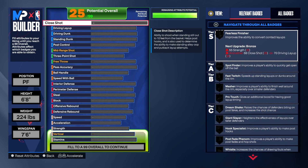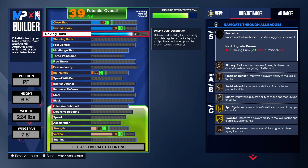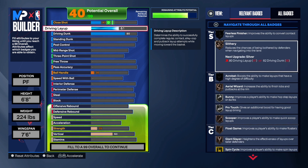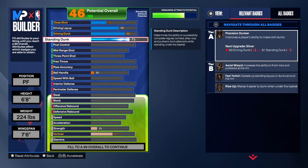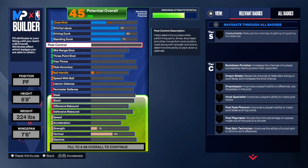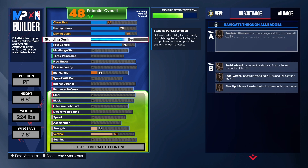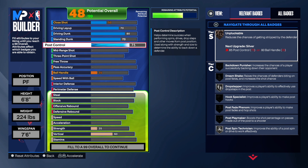For the finish, we're going to take the driving dunk all the way up to 80. I tried to take it to an 82 to get silver slithery, but that changed the build name to a slasher. To get silver slithery you need an 80 driving layup or an 82 driving dunk, and we're not going to take the layup that high. Layups are pretty good this year, so we took it up to a 70 to at least get fearless finisher. For the standard dunk we're going to get that to a 73 — since we're not 6'10" you can't get the big man contact dunks on this build — so I set up for bronze fast twitch and bronze rise up. Post control we're going to take up to a 75, and we do get some good post control on this build, so if you get in the post you can do your thing. We get unplugable, drop stepper, and post spin technician.